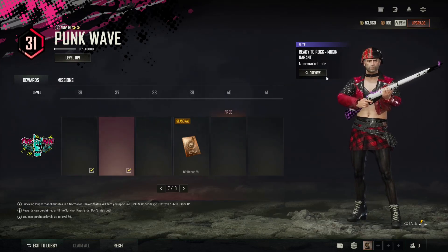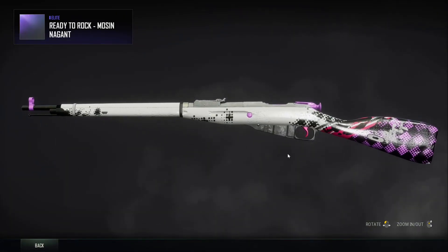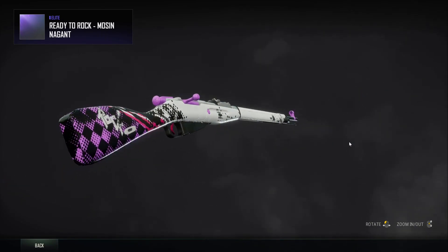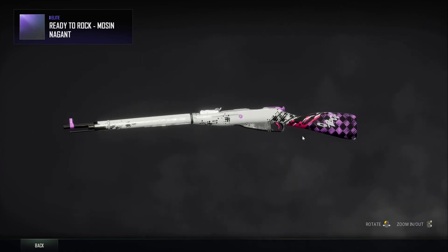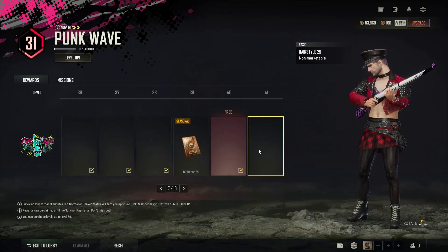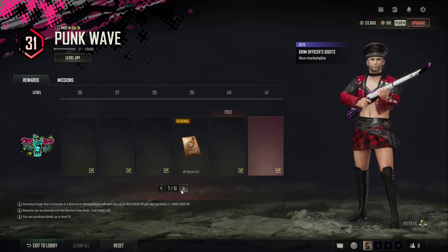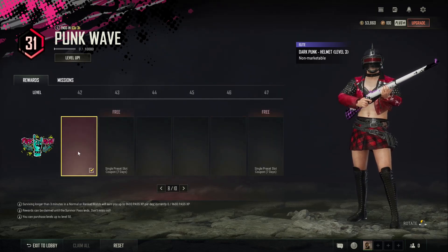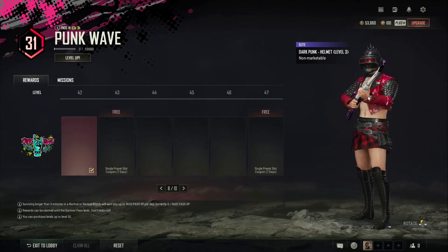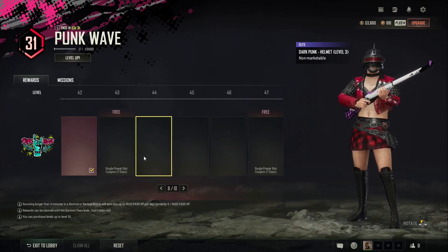Then you've got the Ready to Rock Mosin Nagant - this one is pink, black and white. It's quite a cool colour scheme, not as out there as some of the other skins in this pass but it's a subtle skin, quite nice. Then you've got the Grim Officer's cap, a new hairstyle which is like a pink colour, and the Grim Officer boots. You've got the Dark Punk level 3 helmet which is pretty cool - it's got like a mohawk in spikes and a red visor which is nice. I'll probably end up using that level 3 helmet for a bit.